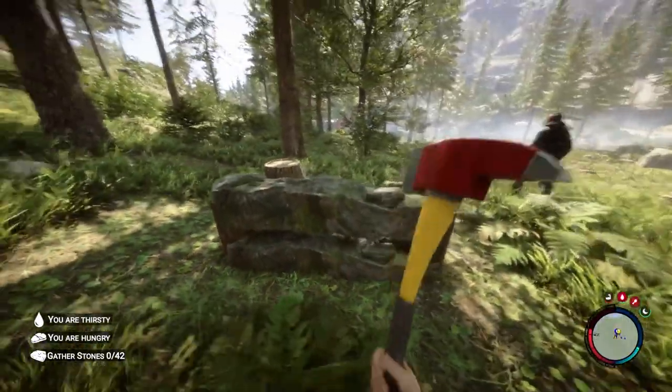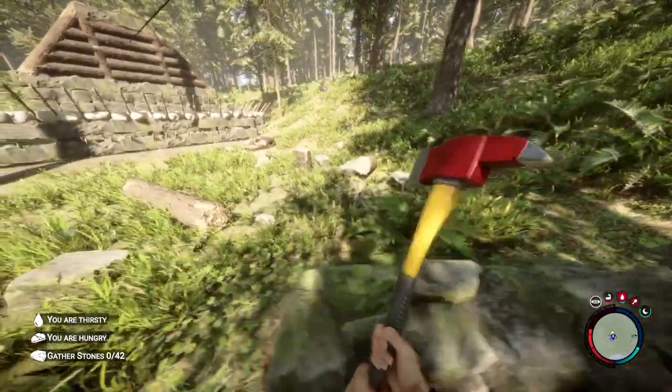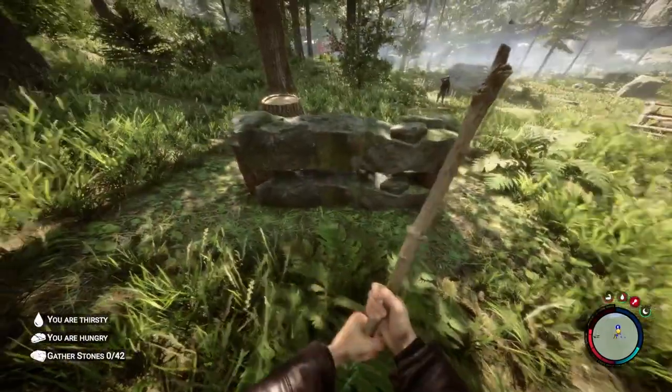Now this is not it, because if you leave your walls like this they're going to be able to just jump over. What you're going to do is put spikes on top of it by using sticks.